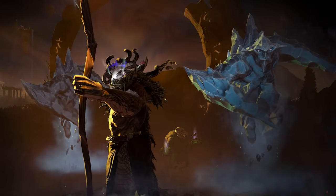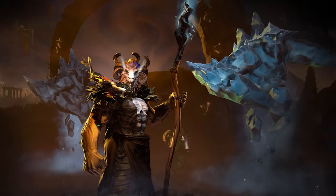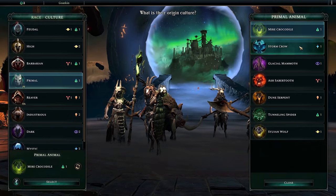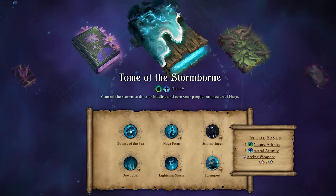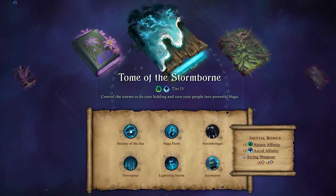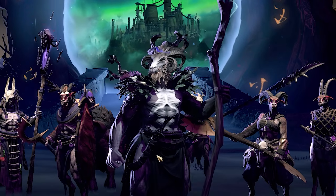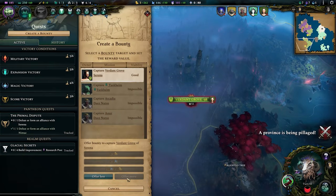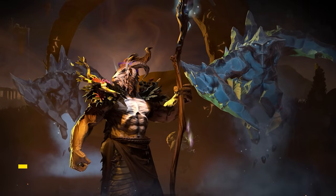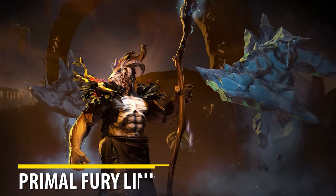Welcome to a very exciting day for Age of Wonders 4. This is Primal Fury, and in this video I'll be playing through a full game to explore everything it has to offer, with a focus on the Tome of Stormborn, a powerful tier 4 tome, as well as these wonderful goat people, and some of the free update changes from war bounties to hero recruitment and more. Thank you to Paradox Interactive for sponsoring this video and providing me with this early access look. You can check it out using the link below.